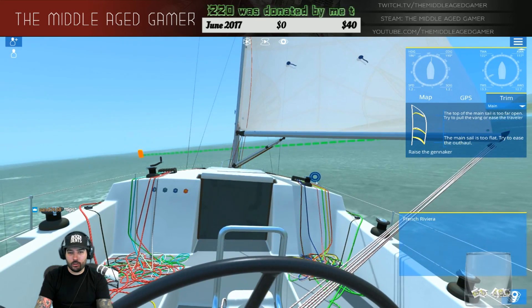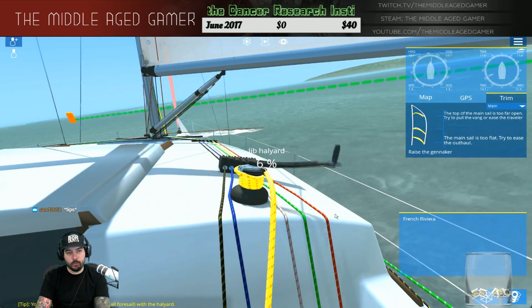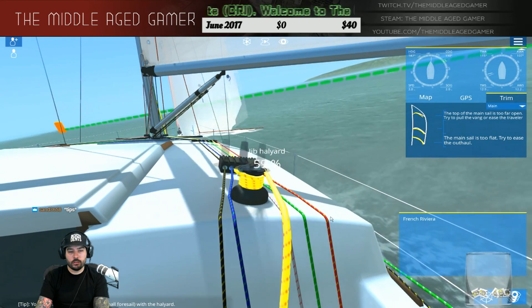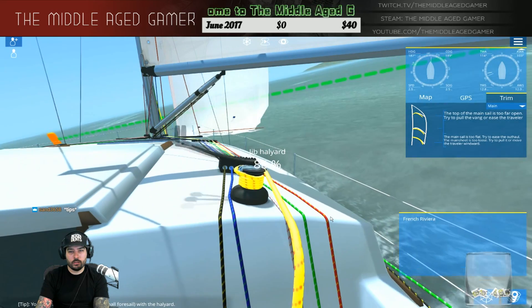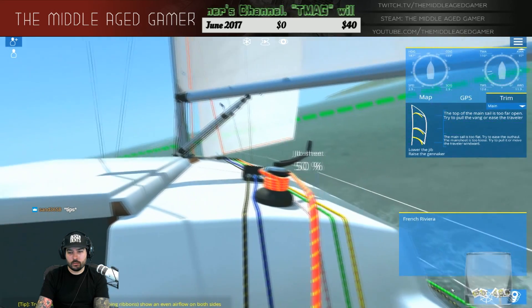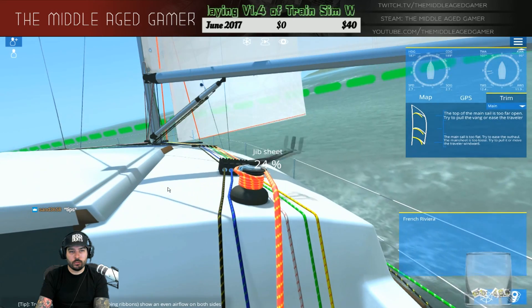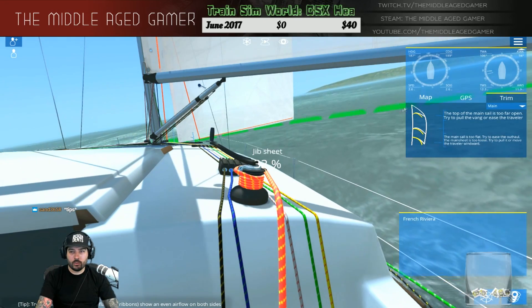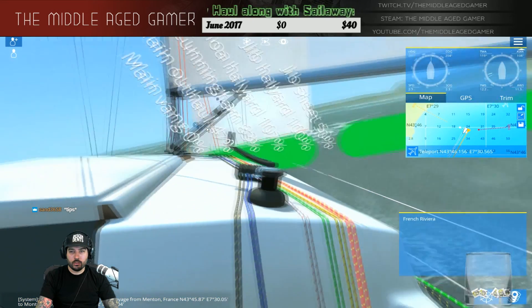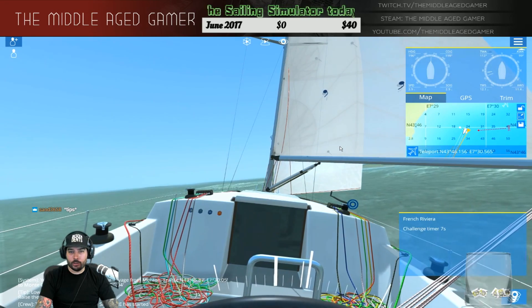The main sail is too flat — try to ease the outhaul. What if I just take out the jib halyard? I feel like this would do more. Now we're moving 2.8 knots — that's a little better. The main is still not working properly from what I see.